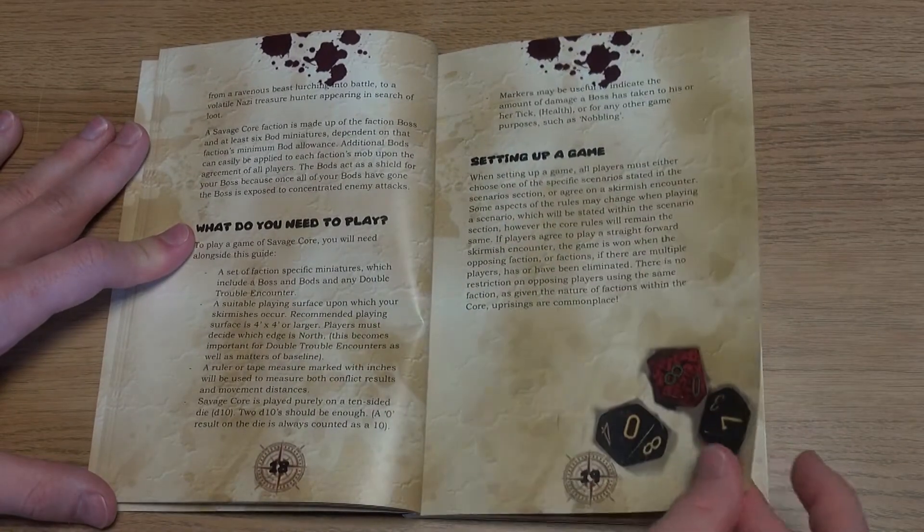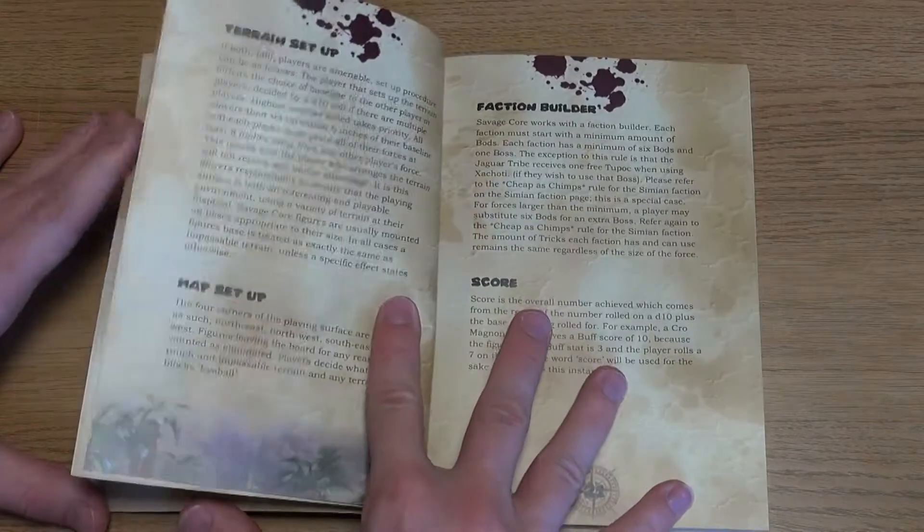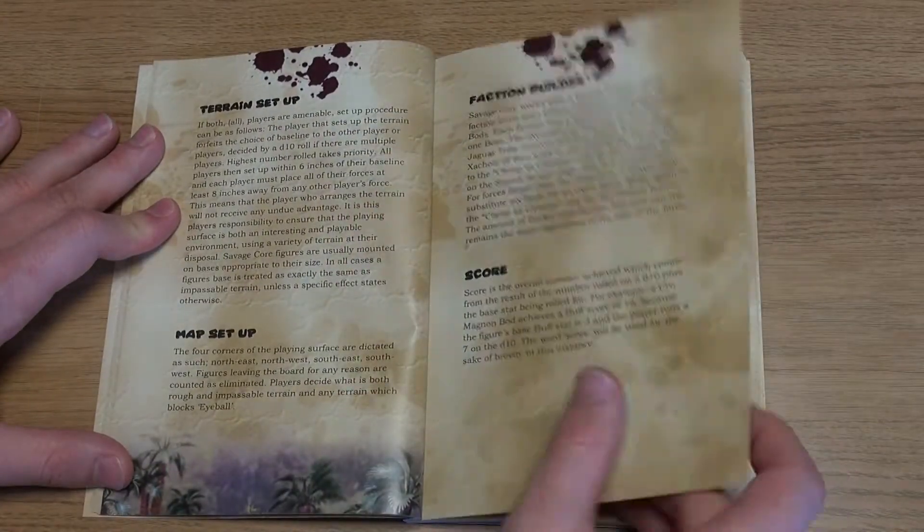The rules themselves are relatively straightforward and use a ten-sided dice for all rolls. A basic turn is divided into five phases.